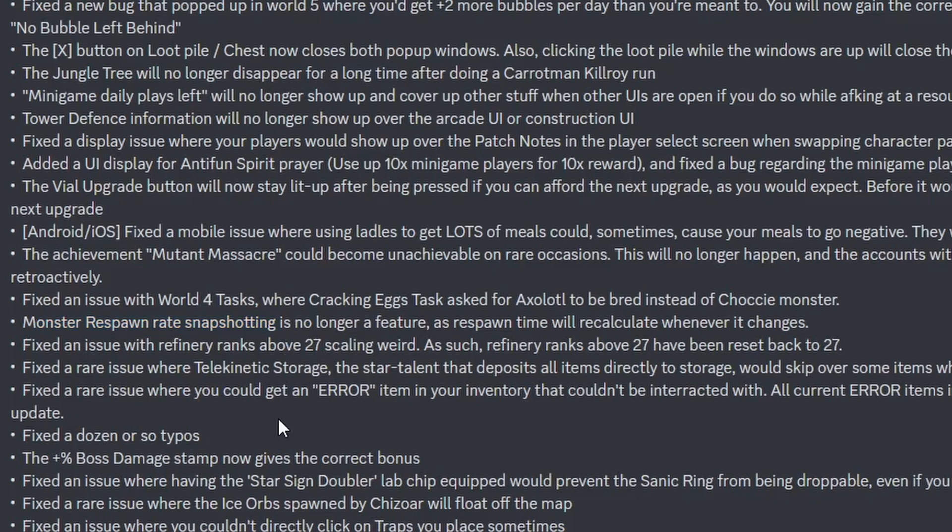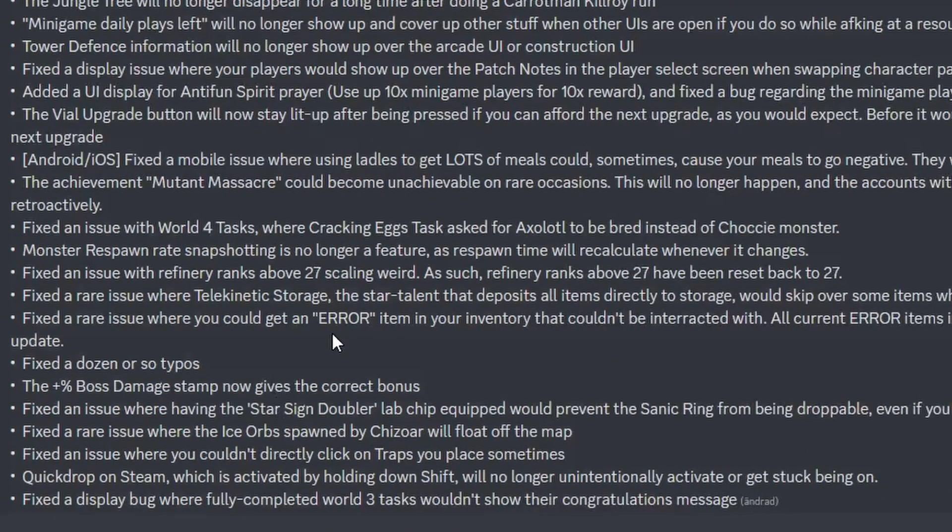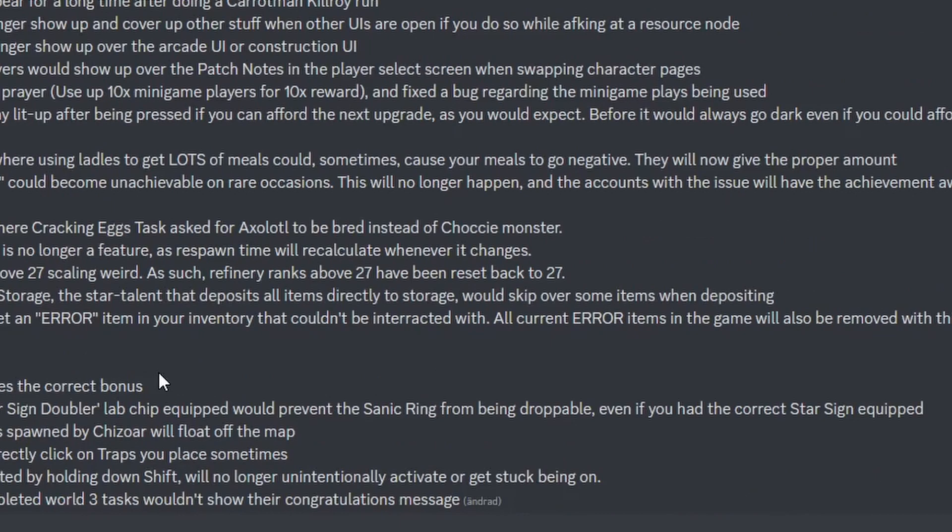Fixed an issue with refinery ranks above 27 scaling weird, and everyone got reset back to 27. Fixed a rare issue with telekinetic storage that would skip over some items when depositing. Fixed a rare issue where you could get an error item in your inventory that couldn't be interacted with — all current error items in the game will also be removed with this update. Fixed a dozen or so typos. The plus percentage boss damage stamp now gives the correct bonus — I don't like how he doesn't say if this is a buff or a nerf, that would be fun to know. Fixed an issue where having the star sign doubler lab chip equipped would prevent the Sanic Ring from being droppable, even if you had the correct star sign equipped.